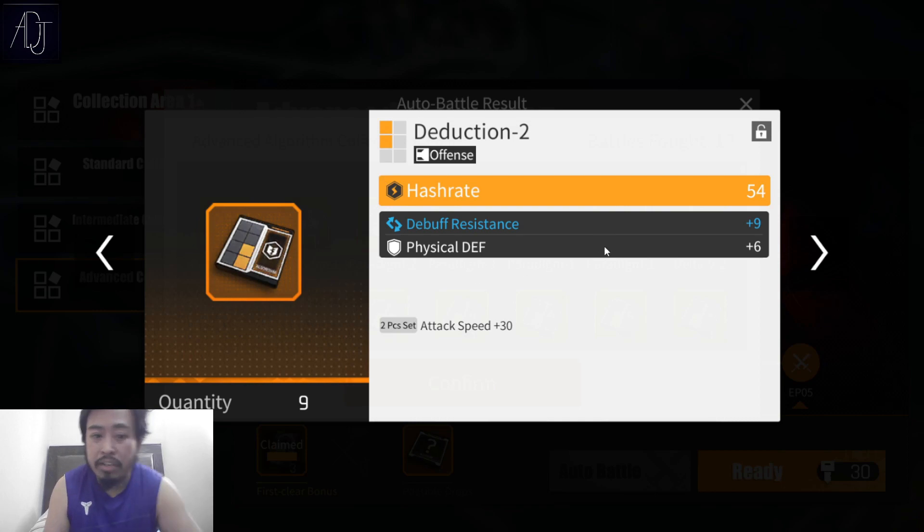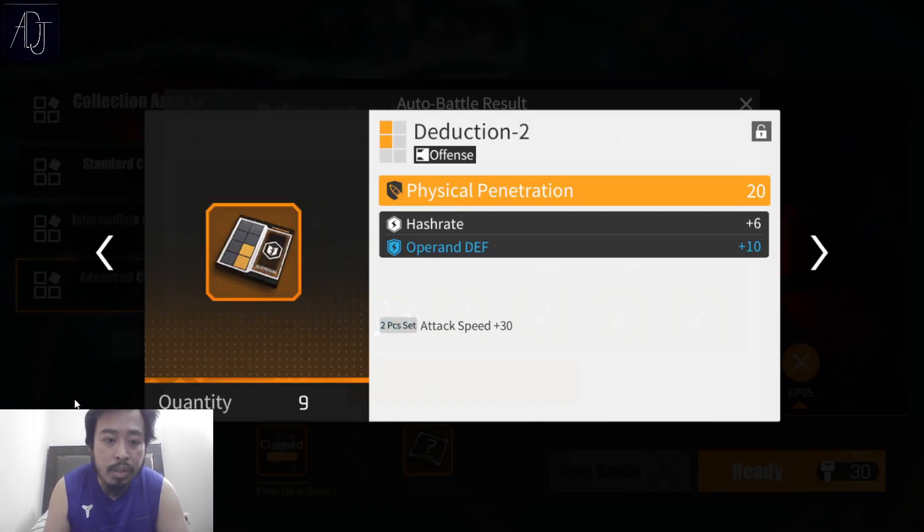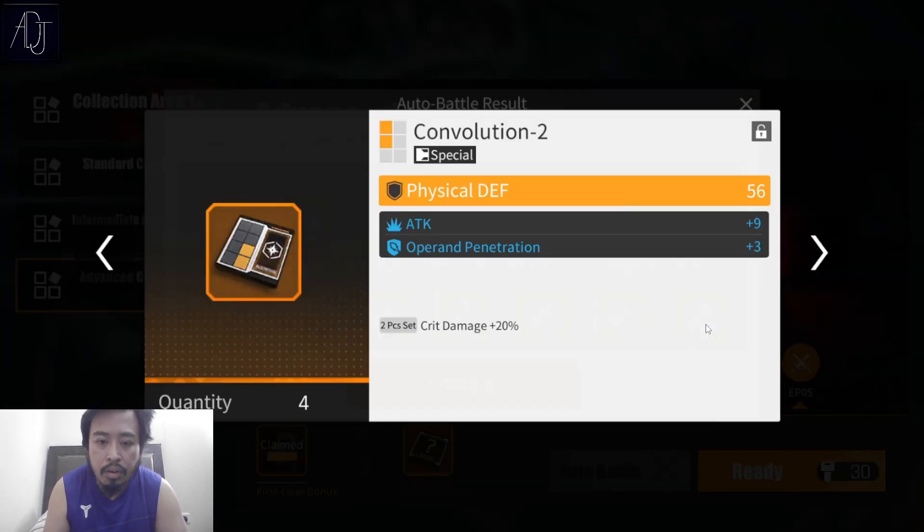Flat hash rate again — I'll just lock this one for now, maybe flat hash rate is better on some units, who knows. Physical pen — nope.